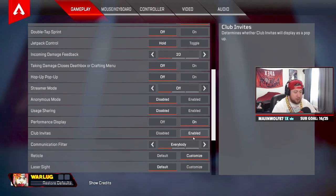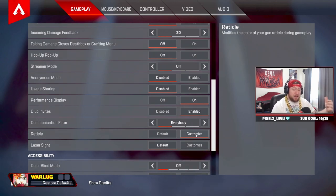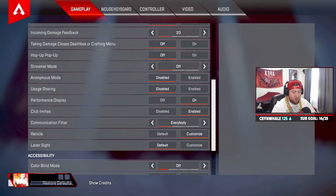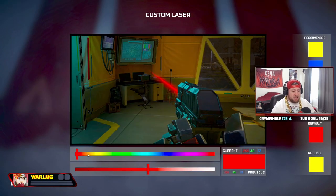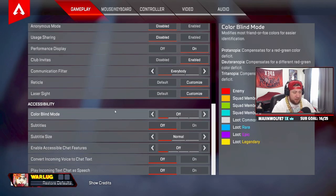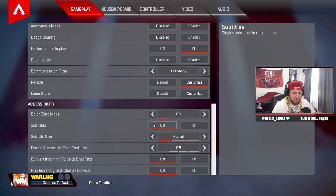Performance display — on, just to see how many frames I'm getting, my ping, and connection status in the top right corner. Communication filter — on everything. Reticle — I have it customized through the startup text in Origin, set to orange. Laser sights — in this new season you can change the colors; I keep it red. Colorblind mode off, though I'd recommend trying tritanopia if you want. Subtitles off.